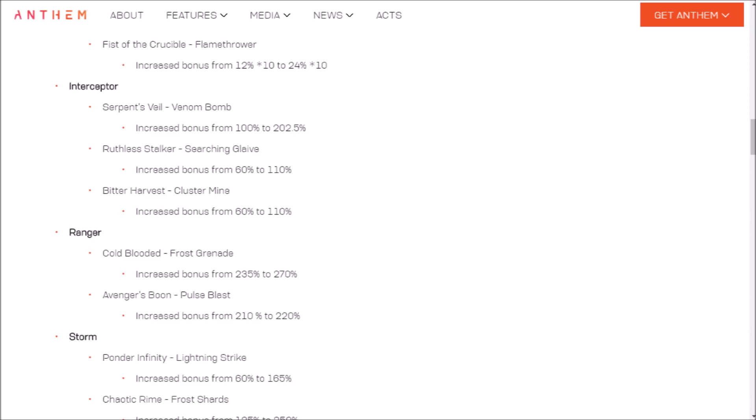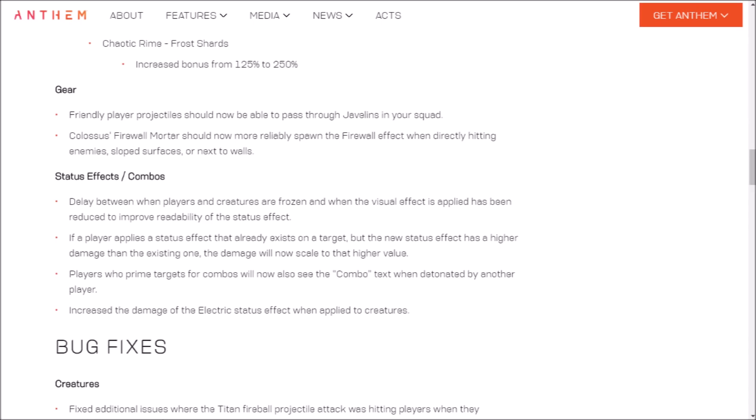Ranger: Cold Blooded Frost Grenade increased bonus from 235% to 270%. Avenger's Boon Pulse Blast increased bonus from 210% to 220% — a small increase, but a buff's a buff. Storm is getting some pretty hefty buffs: Ponder Infinity Lightning Strike increased bonus from 60% to 165%. Chaotic Rhyme Frost Shards increased bonus from 125% to 250%.